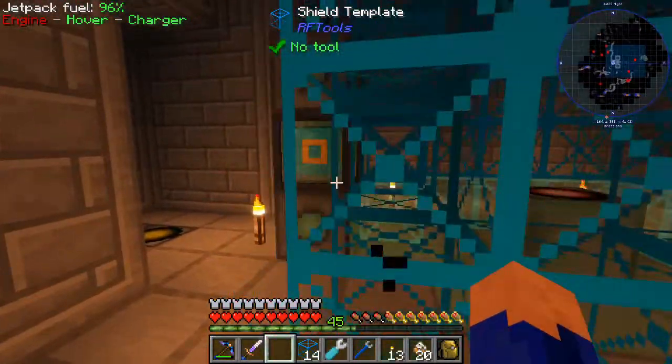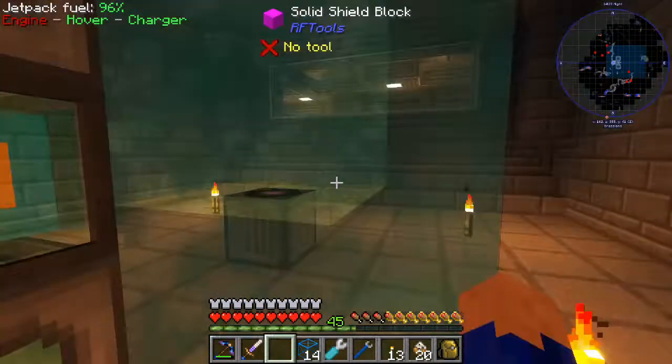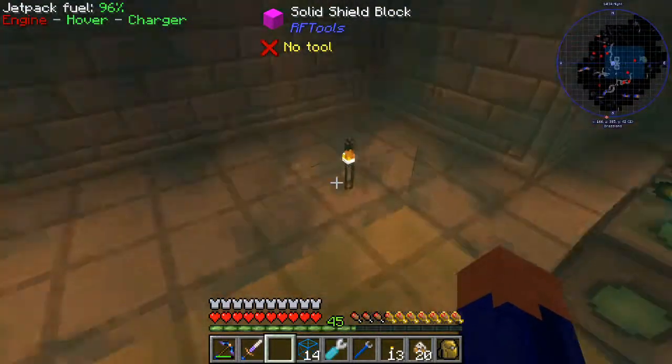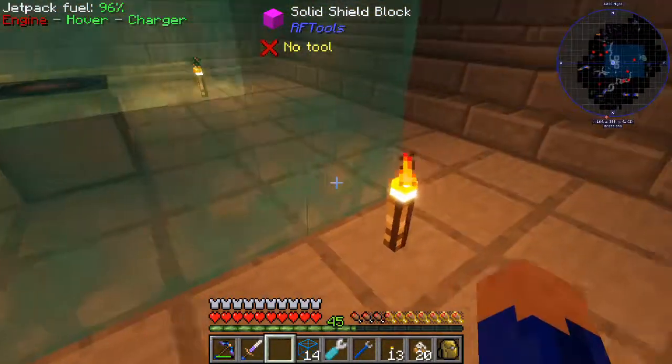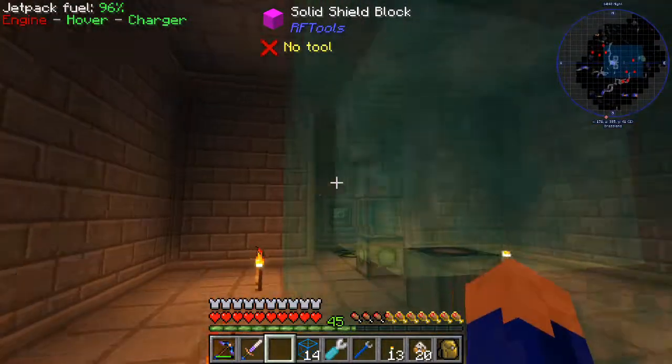So now we have our full box. To activate this one, we'll do the same thing we do with the other one. Now it looks like a solid block with a path in the middle. What I could do is change these outside ones to the other color so I can step on them, and I think that's what we're going to do here.